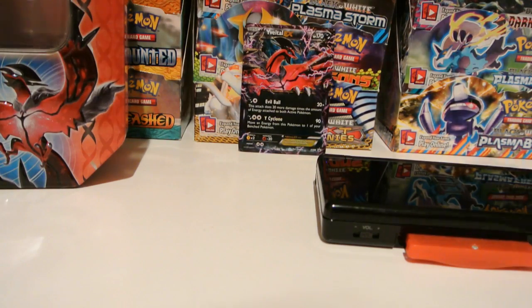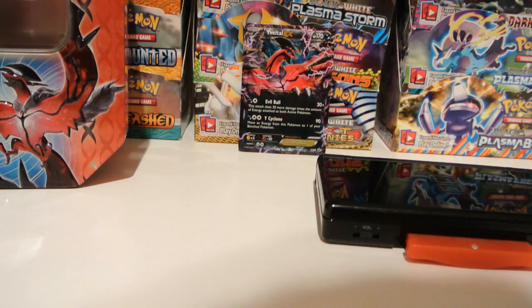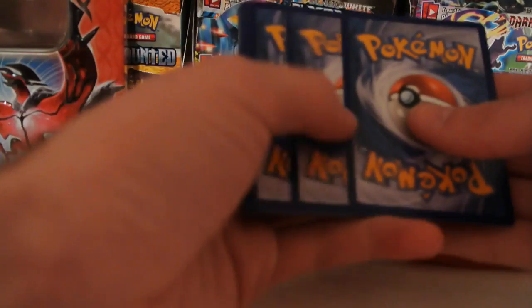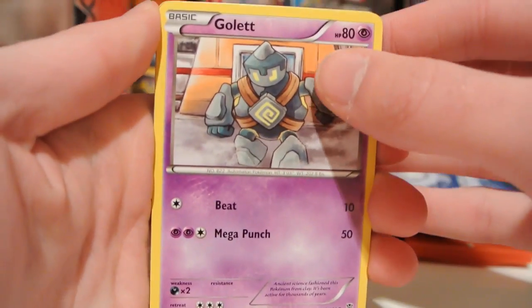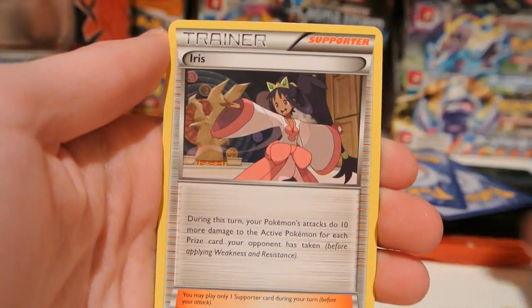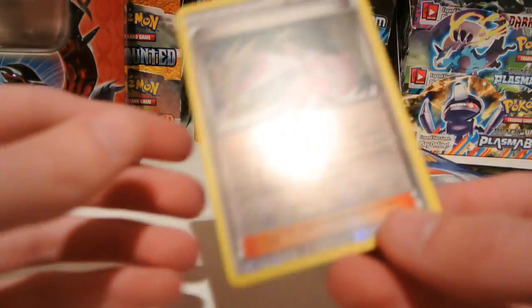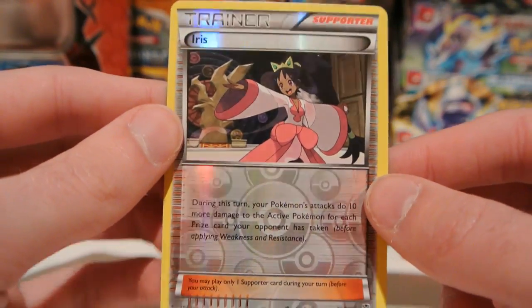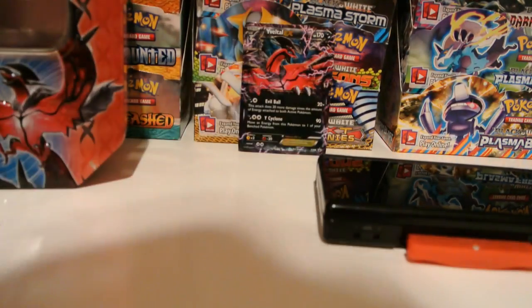So we'll start off with this Plasma Blast pack with Porygon Z on it. We have Gullet, Larvesta, Kangaskhan, Sock, Tynemo, Octillery, Iris, and Root Fossil Lileep. My reverse is an Iris — so we pulled a normal and a reverse Iris in this pack, pretty cool, that's an uncommon. And my rare is a Froslass. I actually pulled a Froslass rare in one of my other Xerneas or Eveltal 10s, so that's kind of weird.